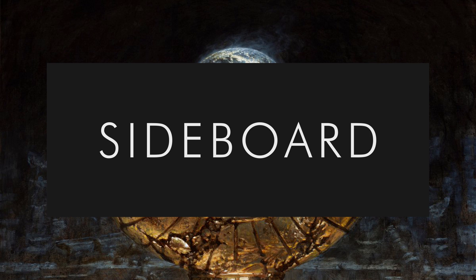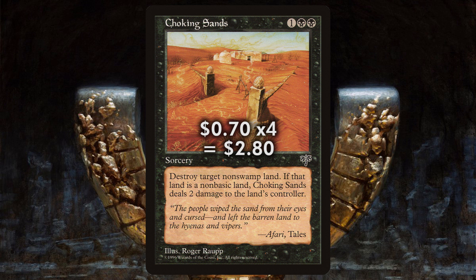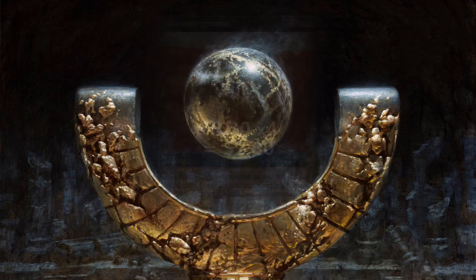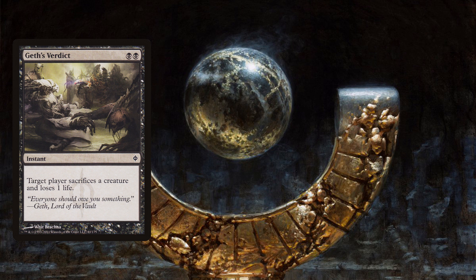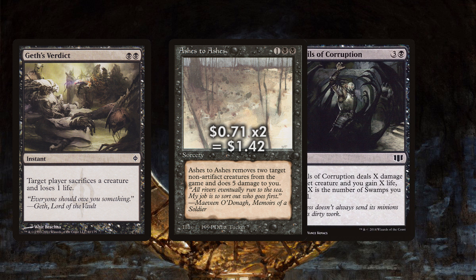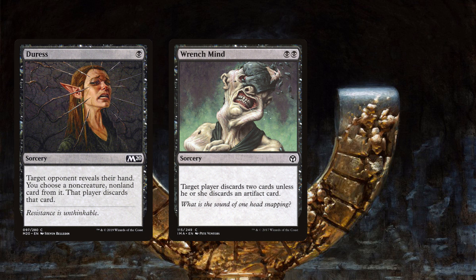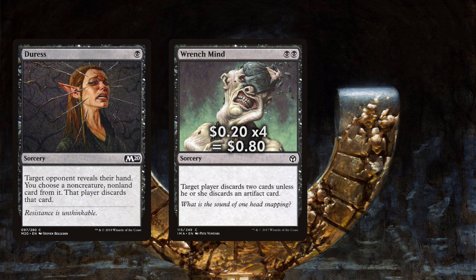What about the sideboard? As always, these are flexible and customizable based on your meta, but I always like to run a full playset of Choking Sands, which are especially handy against Tron and Affinity decks. I view most of the rest of the sideboard as a way to further customize our control, and so I run another pair of Geth's Verdict to swap in for when we're up against hexproof Bogle matchups. I also really enjoy a pair of Ashes to Ashes — it'll deal five damage to us, but to straight up exile not one but two target creatures is oftentimes a lifesaver against threats that our basic Defile can't handle. I'll also add an extra pair of Tendrils in case life gain is extra beneficial. When facing spell-heavy opponents, an extra Duress helps out along with Wrench Mind, which is much more effective now that Astrolabe is banned, and usually will result in our opponent being forced to discard two cards, furthering our tempo advantage.